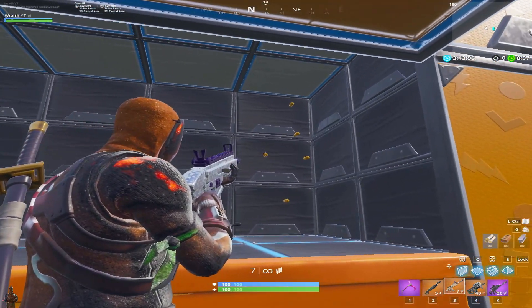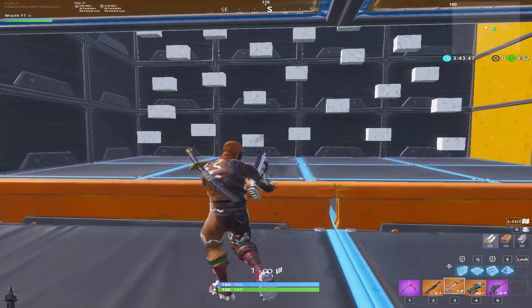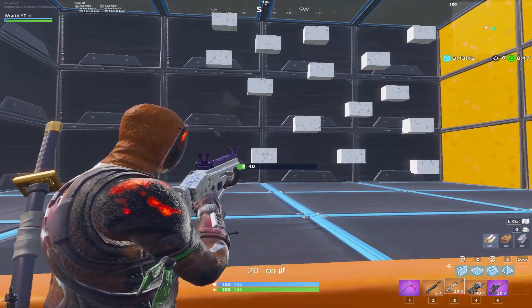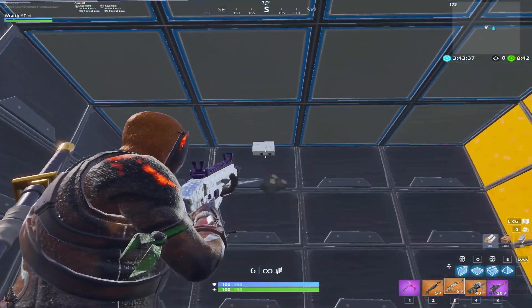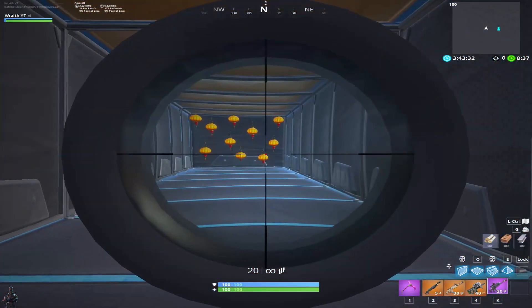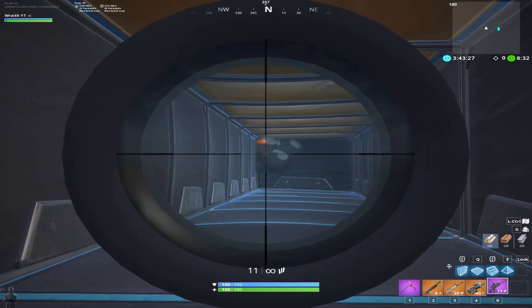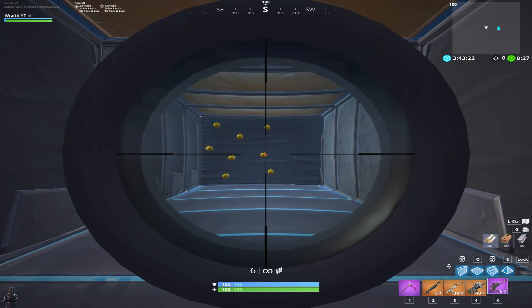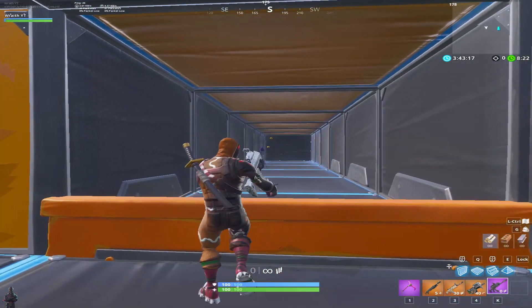If you miss one, not a big deal — just go back, hit it again, or move on and come back to it. Go through and hit all of them as quick as possible. Once you're done that, turn around and this next section goes a little quicker — it's more about quickness and getting used to that fast AR aim. Hit all of those, then hit the speed boost, switch from scope to AR, and again do the same thing: hit every single one of these lanterns.